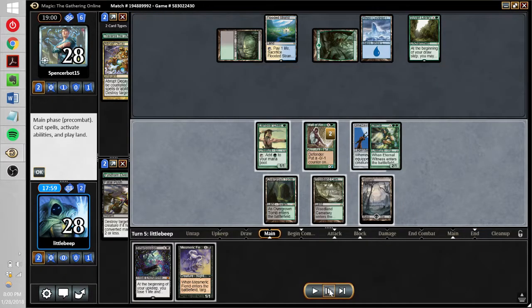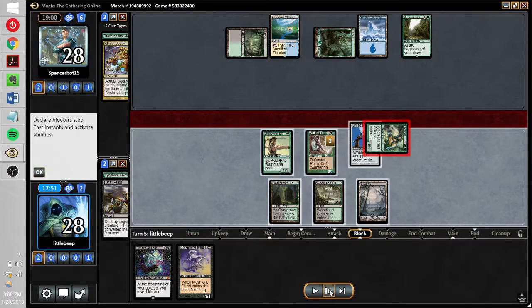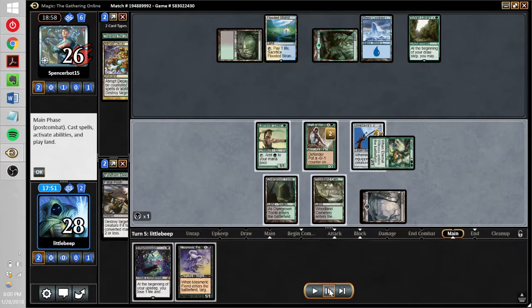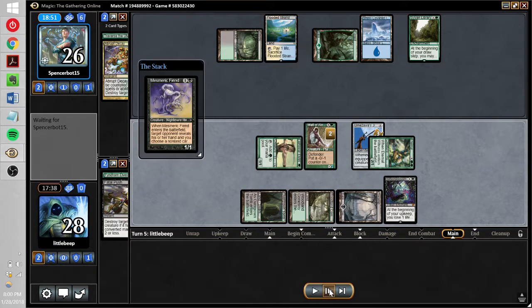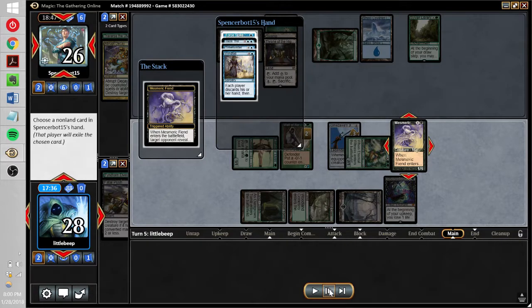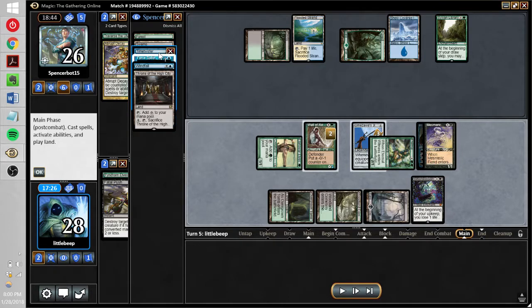They play a Sylvan Library, which I don't like — that's a lot of cards — but we have an active Jitte and a creature attacking, so we're trying to reduce their life total to make the library less useful. I replay Bitterblossom and get down Mesmeric Fiend — a great card. What we saw from their hand was lots of lands, two different Time Twister effects, and Jace the Mind Sculptor. Don't let Leovold stick on the board — it's a bad idea.